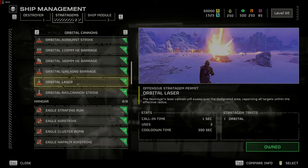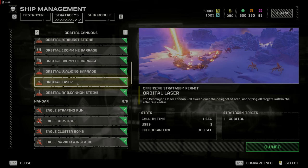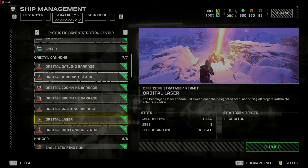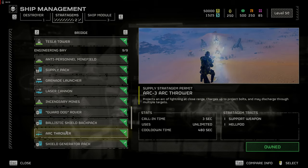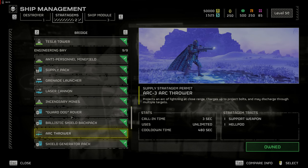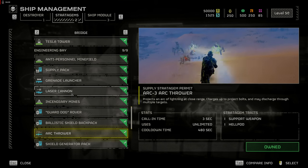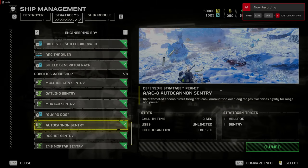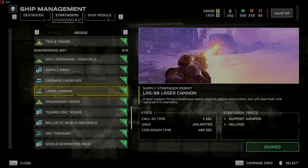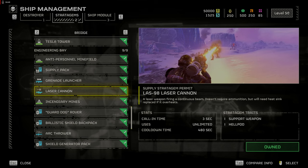The orbital laser at level 15 is a must-have for taking out large targets and clearing an area. Be aware that you only get three uses. The arc thrower may be the main weapon for taking out packs of enemies — just be careful as it will take out friendlies as well. I killed my teammate five times in one match the first time I used it. If you see your teammate's marker on the screen, don't fire. The autocannon sentry helps take out medium targets but has limited ammo. The laser cannon can be effective against automatons but limits your mobility, so it is a bit of a double-edged sword.